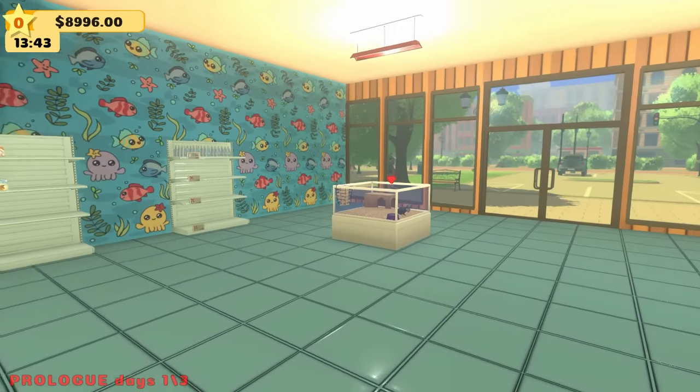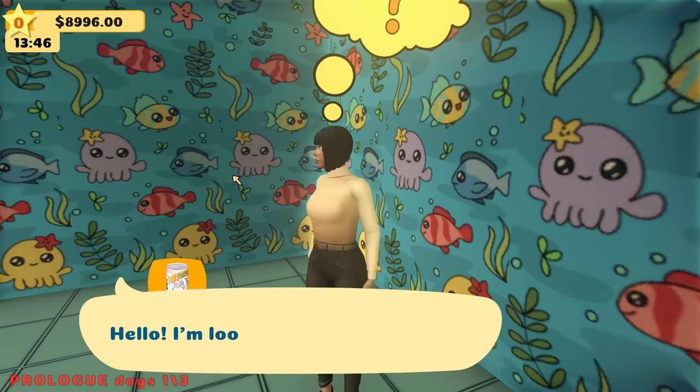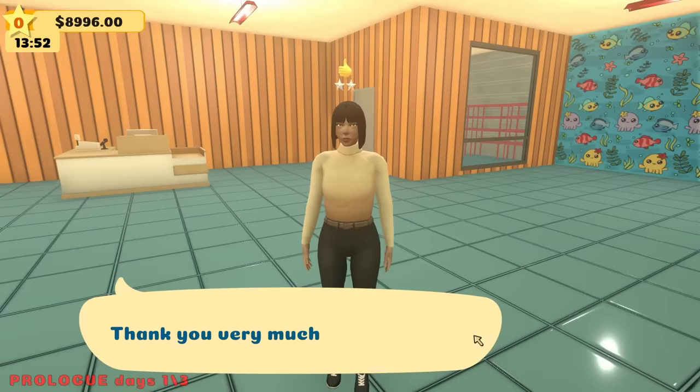Where's she going? Ma'am, the products are right over here — we got two shelves. How can you miss them? What is she doing? Hello — I'm looking for veggie vibes. All right, please follow me. They're right here. There you go.